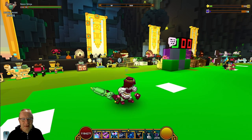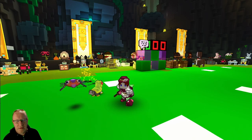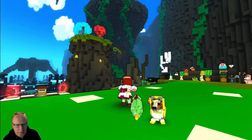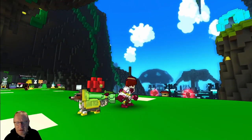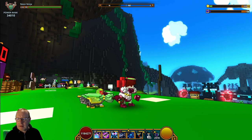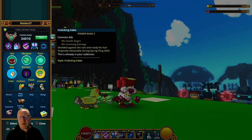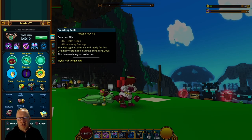So let's take a look at the alloys, and this is the Frolicking Fable. Isn't that cute? That is really nice. Let's have a quick look at his stats.